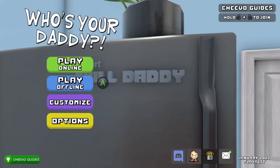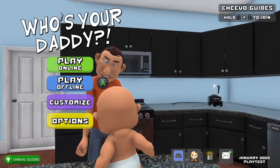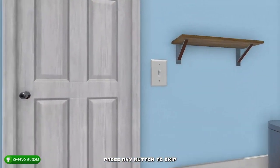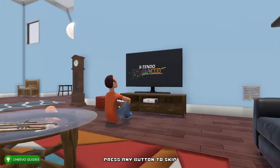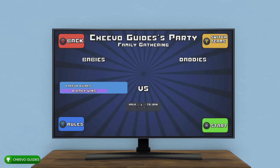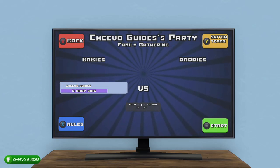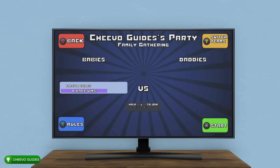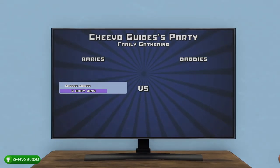If you want to purchase it or download the free trial, there's a link in the description below. We're going to press Play Offline — this makes it a lot easier to get many of the achievements. Quick heads up: some of these require a second controller, so you will need two controllers. You'll end up at a screen where you choose the baby side or the daddy side. We're going to start on the baby side and just start it up without adjusting any rules.